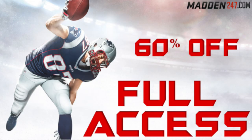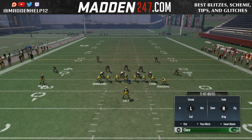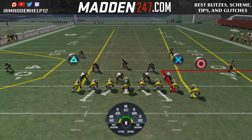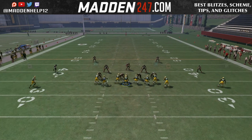What's up guys, we're back with another route combo that I've been utilizing in the Pittsburgh playbook out of Jumbo, but this can be utilized out of the Jumbo Heavy as well. What you can do is put the X receiver on an out, circle on a fade, and then you want to put the running back on a wheel, motion him out, and then do the one click in to where he goes on a wheel route.